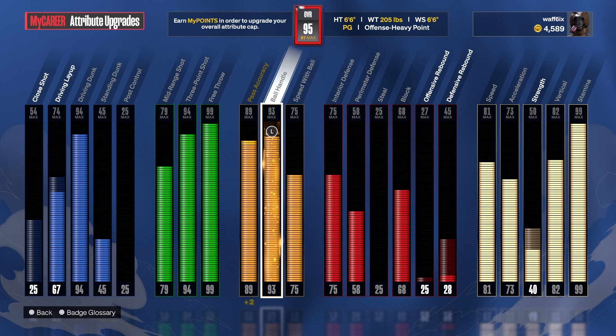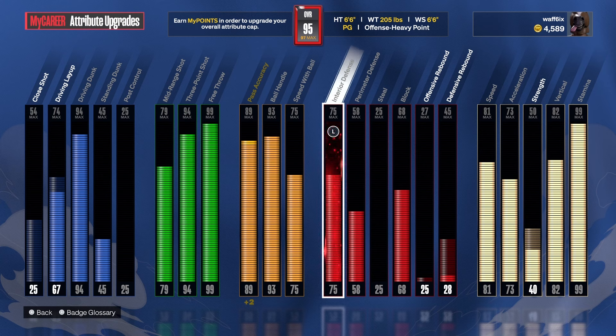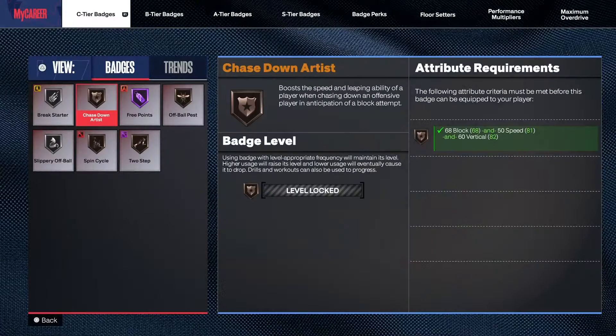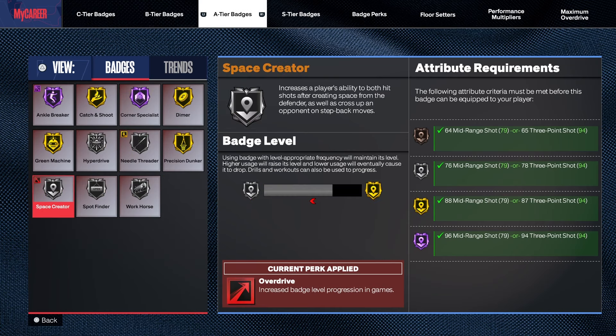The 93 ball handle — a lot of people only go 92, 88, or 86. But on a build like this, 93 gets you Hall of Fame ankle breaker. When you're going against locks in Pro-Am with Hall of Fame ankle braces, that Hall of Fame ankle breaker on a bigger 6'6" build, you can definitely feel it. Combine that with the defense — don't sleep on the 68 block and 75 interior. With the 75 interior and block, I'm able to wall up and play the paint. I get crazy stops and blocks on this build. Don't sleep on interior defense, especially as a point guard — it also gives me silver workhorse. Badges: gold whistle, Hall of Fame guard up, Hall of Fame open looks, Hall of Fame space creator, Hall of Fame ankle breaker, gold killer combos. This build is crazy.